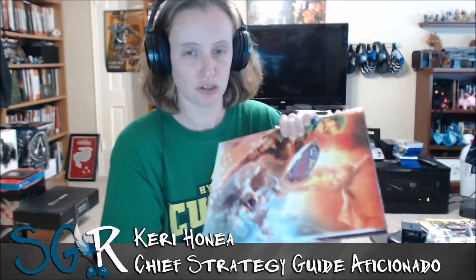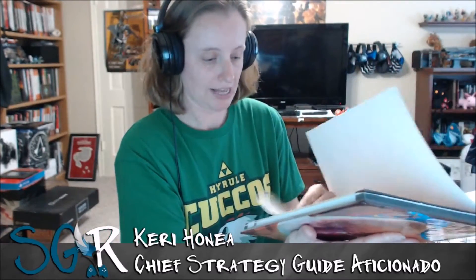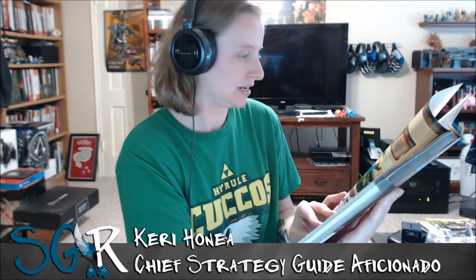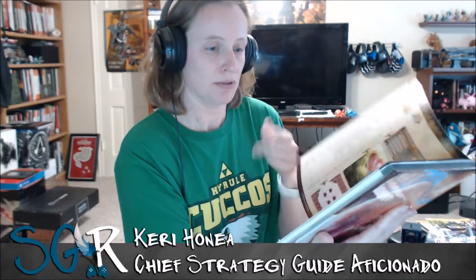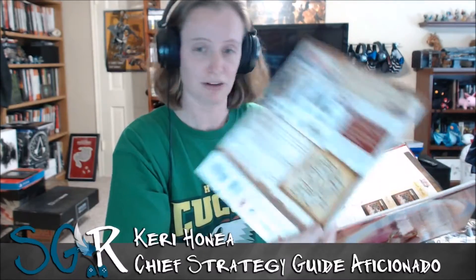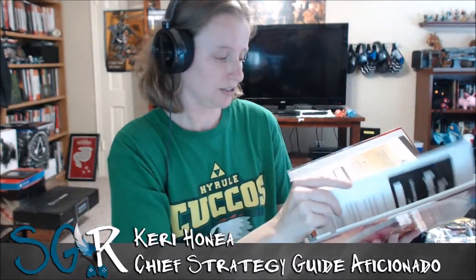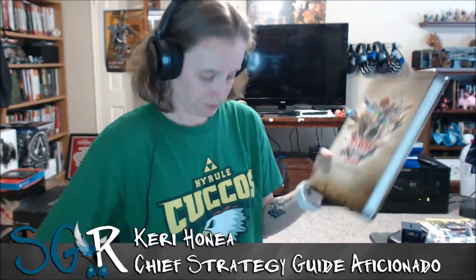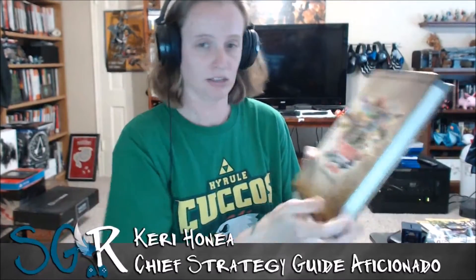I'm also curious whether this has amiibo content, because when the Wii U version came out I'm pretty sure there was no amiibo content at the time. There's no amiibo content in the physical guide but the amiibo stuff was added in — and if you got any version of the guide you'd get the e-guide which should be updated. Also the covers are totally different, so they're not trying to scam you if you're into getting the different covers.